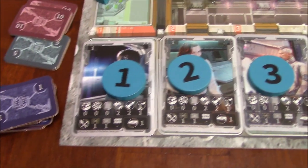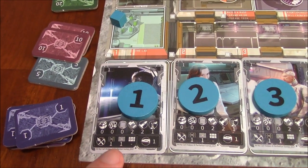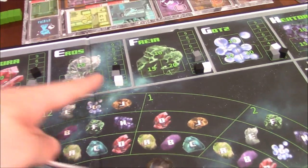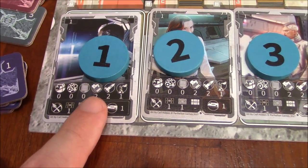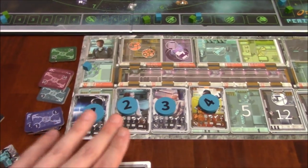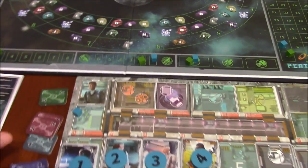The mining skill tells you what ore a worker is capable of mining at an asteroid — black, gray, or white ore — and how many they can mine when they take the mining action. These numbers give you various bonuses depending on the action you take. So you want to assign crew members to the right action based on their skill in that particular action.